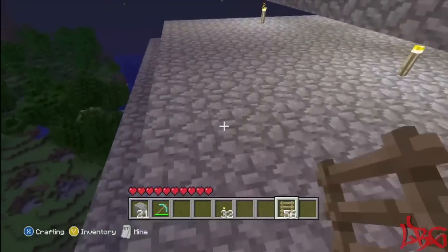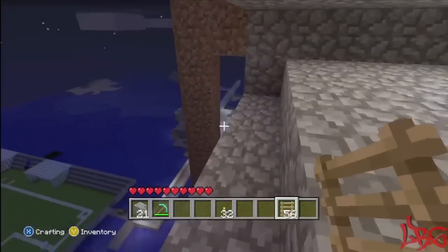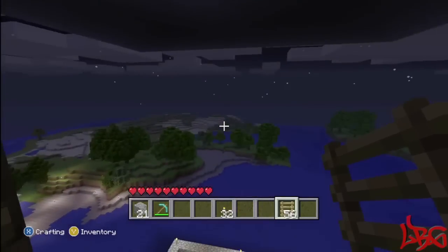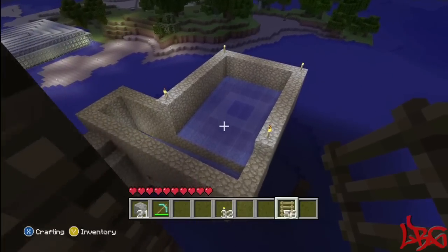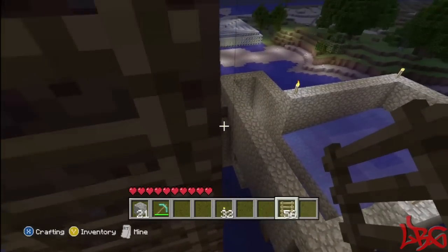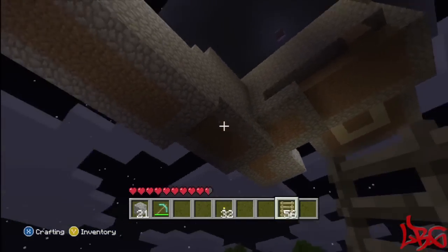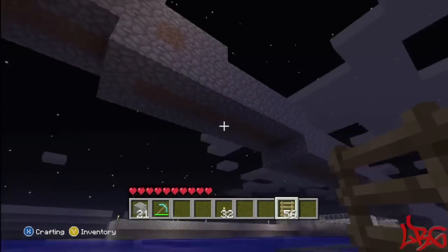I built a ladder area up here so I can climb. We're just gonna drop right here — I'm on peaceful so it doesn't really matter if I get hurt. Basically, they're gonna fall out of the middle and land right there. The water current will carry them — they don't fight the current. I've got a little lava trap right here that I'll show you in a bit.